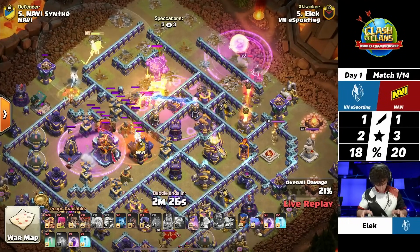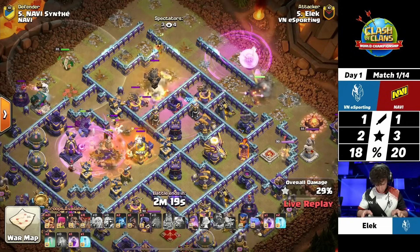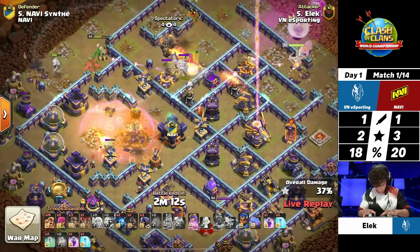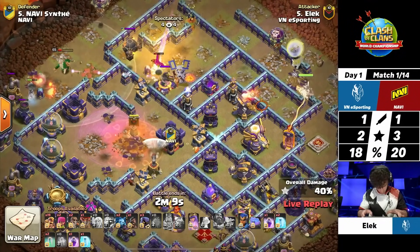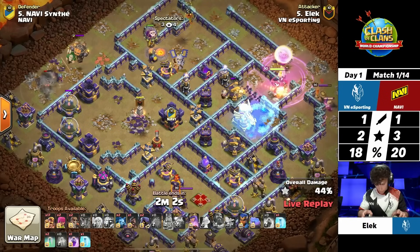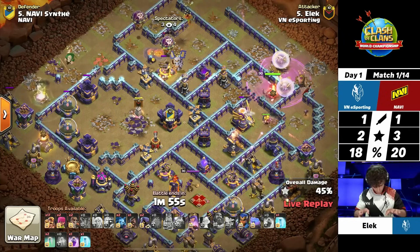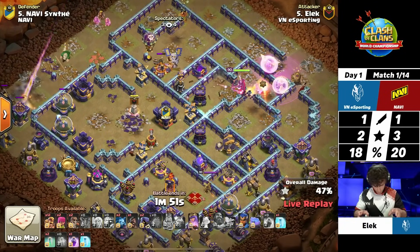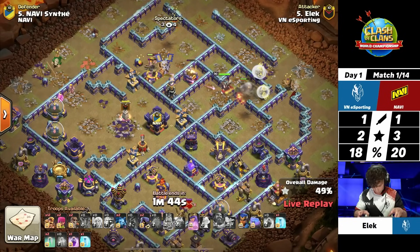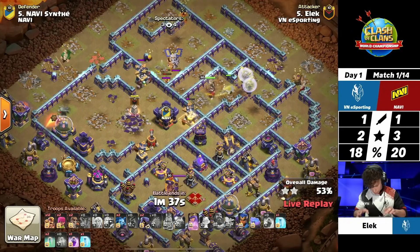He just has yetis in the blimp, so that's easy to handle — no invisibility spells needed there. He wall-breaks the queen now, and the value she's going to get from the eagle artillery and the scatter shot looks incredible. The queen charge is looking good. As he wall-breaks into the eagle, he'll give the queen access to the other scatter shot with two more super wall breakers to use. Super barbarians come in from the top side to help grab that ground expo, even dropping a hog into the area.